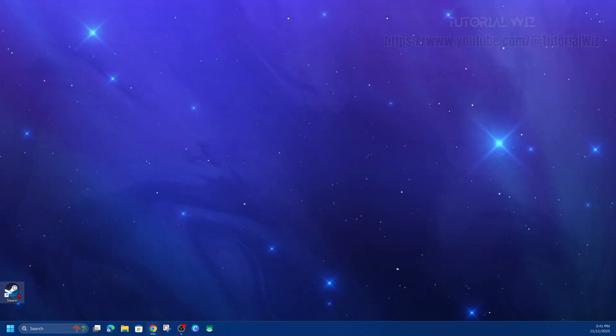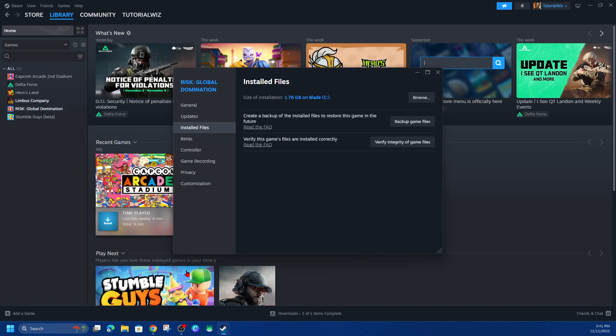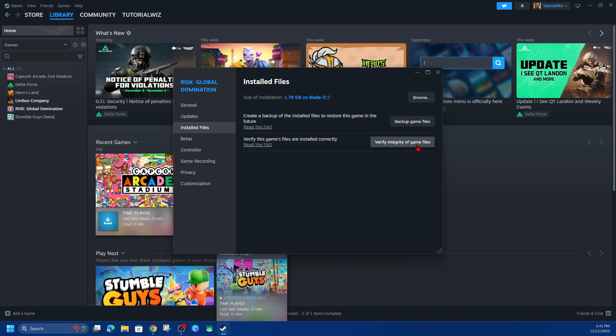The next fix we can try is to open up Steam, if you're running the game on Steam. Go to Library and verify your game files. Right-click on FC, click on Properties, click on Installed Files, and click Verify Integrity of Game Files — let that run its course.